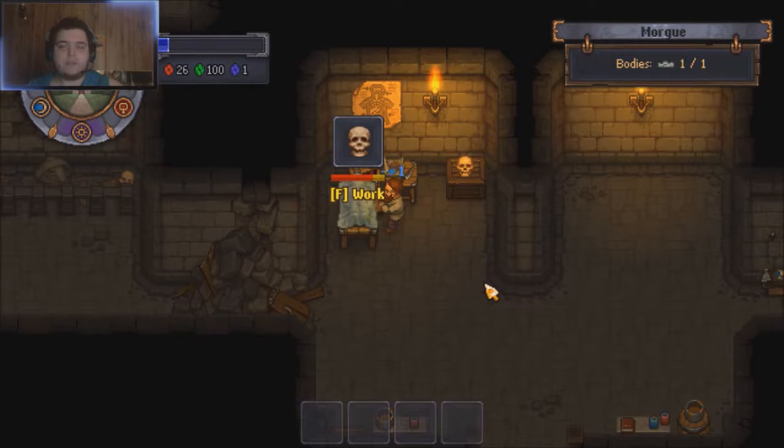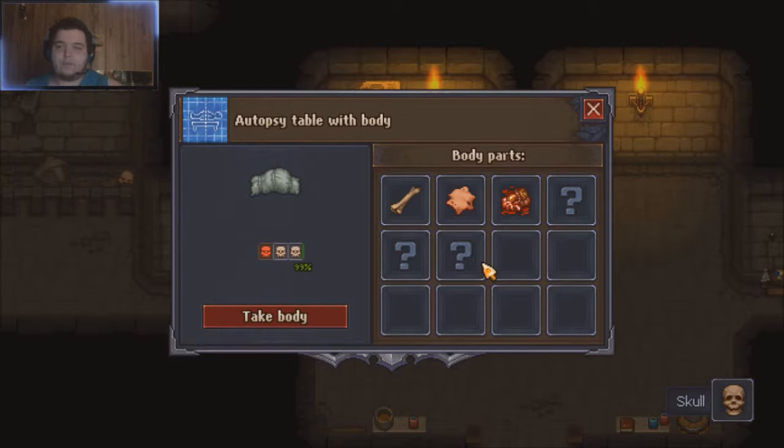Speaking of skulls, you're going to need a skull for the astronomer, so you'll have to have a body you can throw away to get one.